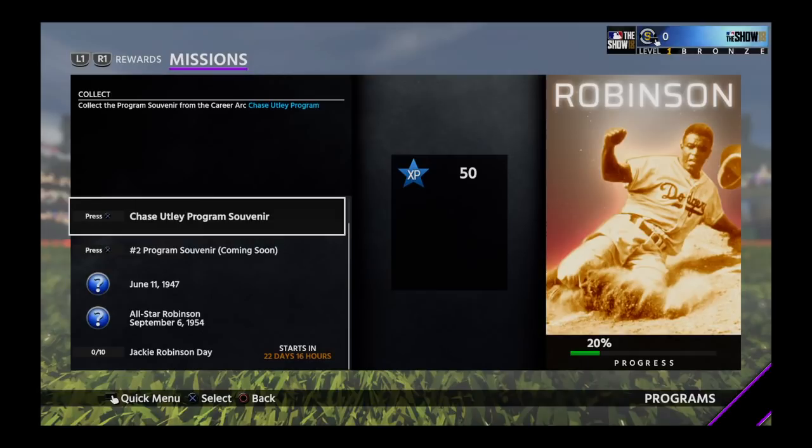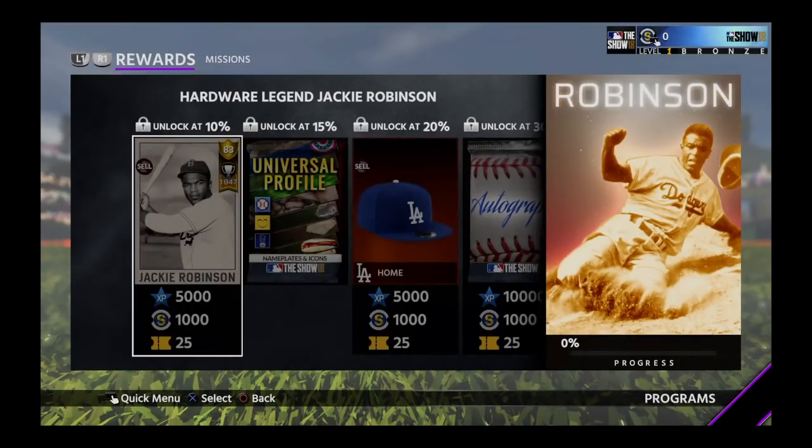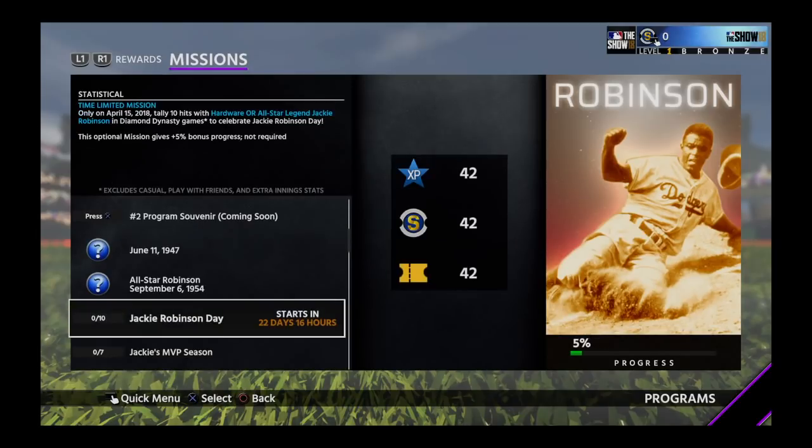Here are the missions. We've got to do the Chase Utley career arc and one more career arc as well. Then we get the Hardware Legend Jackie Robinson, which is the first card. We've got to get a bunch of stats with that and with his next card. There's also Jackie Robinson Day — on April 15th, you can get 10 hits with Hardware or All-Star Legend Jackie Robinson in your lineup for bonus XP, bonus stubs, and bonus tickets. This optional mission gives +5% bonus progress and is not required — it's in 22 days.